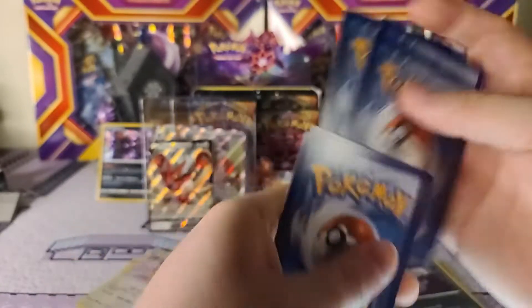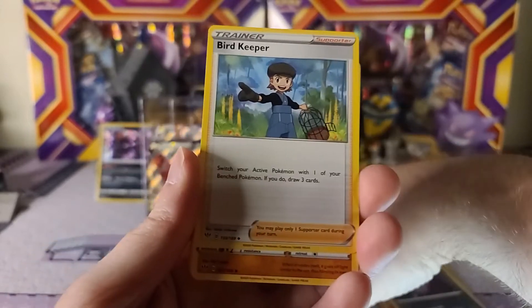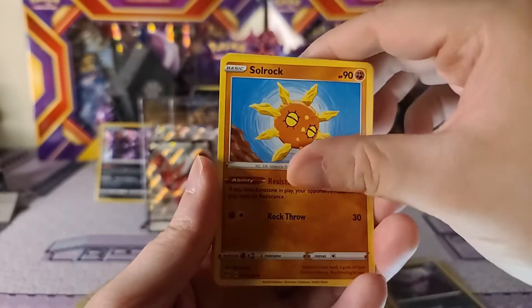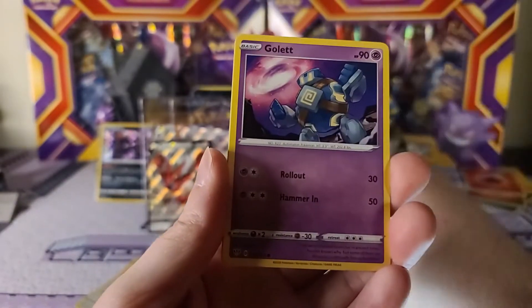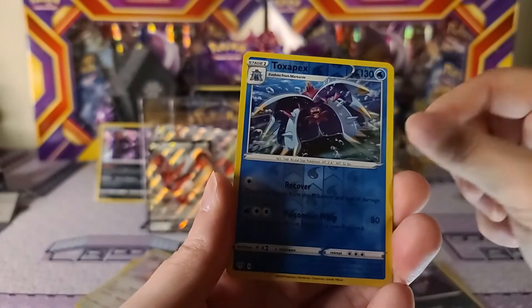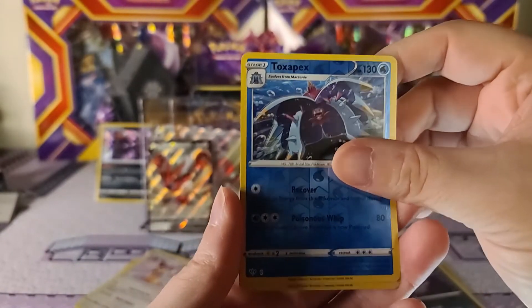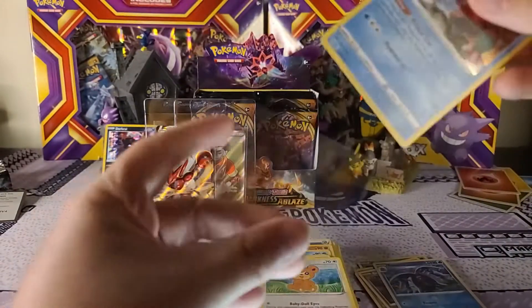Base set had its fun too trying to get the gold Pups, but I think Darkness of Blaze really had some fun with it. We got a Pansage, Golett, Vanillite, Trapinch, Teddiursa, Toxapex is the reverse, and Dracovish is our hollow.